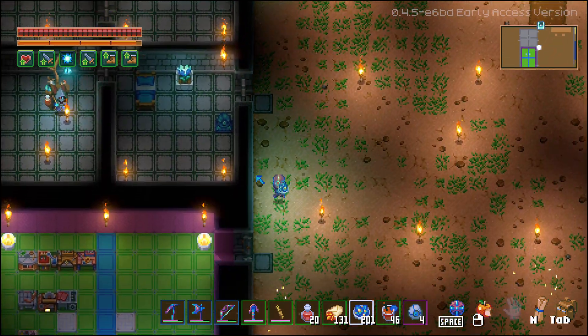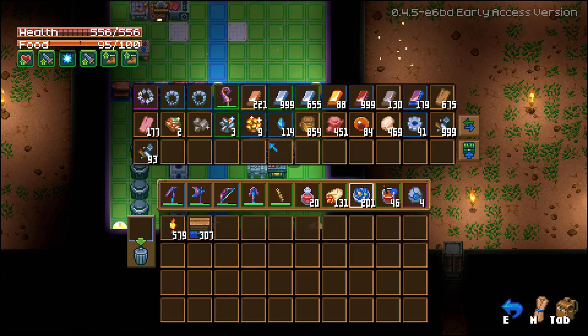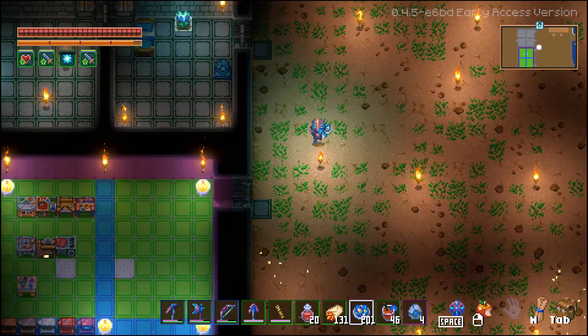Let's go ahead and grab those from down here. So gemstones and mechanical parts — we don't have a ton of mechanical parts, but don't forget you can buy them if you need to.